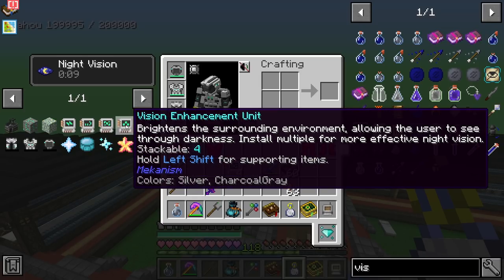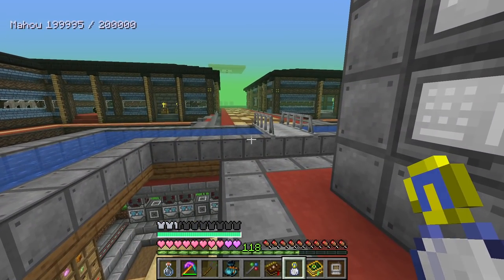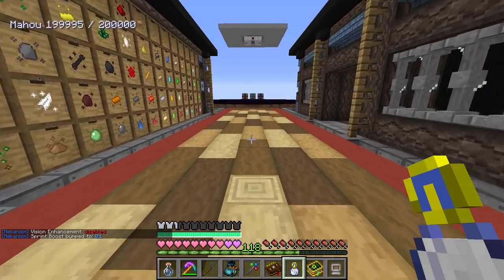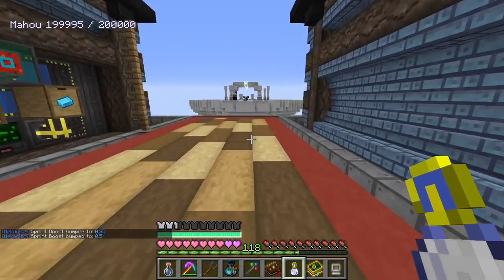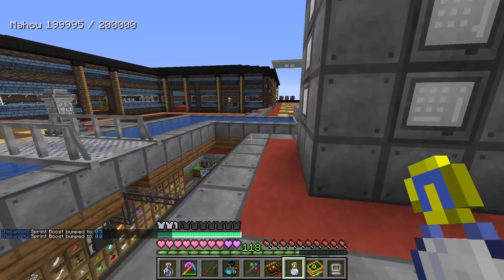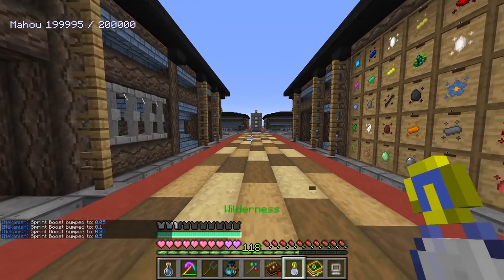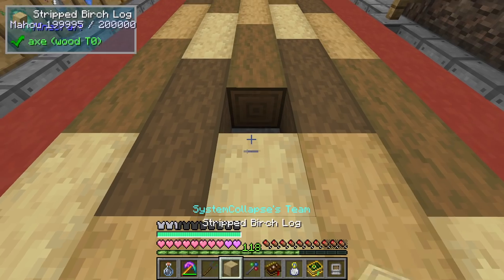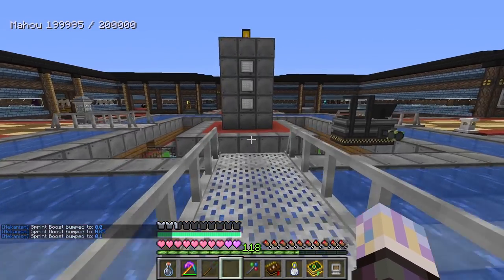If I turn on the vision enhancement with the plus key - that's really weird, there's a green haze. The description says it brightens the surrounding environment for night vision, but with multiple installed it's just very green. Maybe I'll try with just one on the helmet. Anyway, the sprint upgrade has different settings - normal walk speed, then a moderate sprint, then 0.5 which is pretty fast. Three different settings and it is actually pretty quick. I still need to fix my walk speed though.